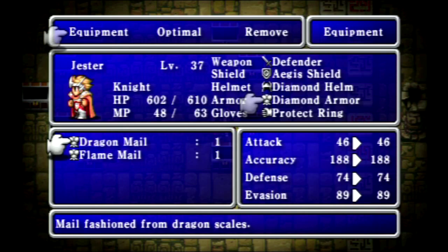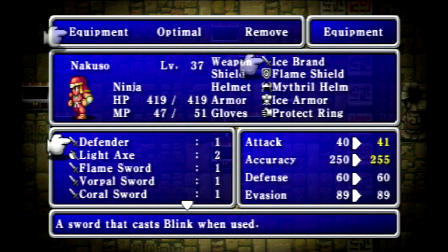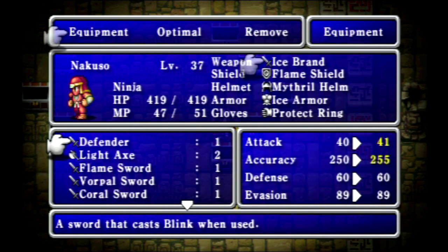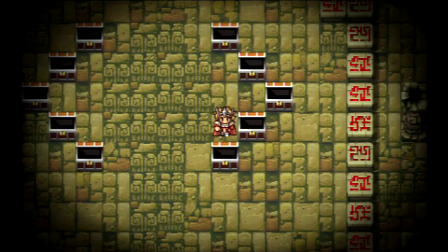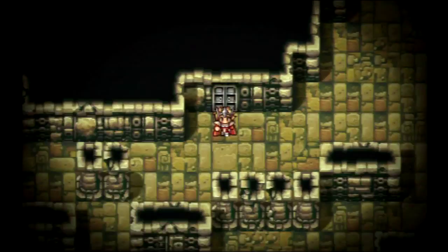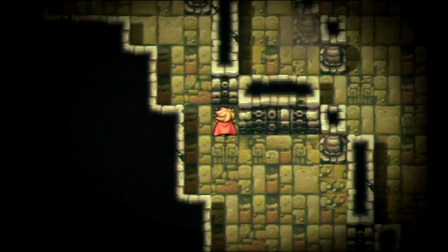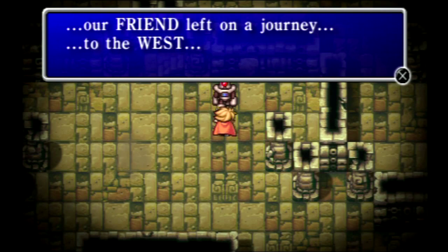The Sunblade is a little bit stronger than the Defender but its accuracy is a little bit lower, so you kind of got to balance it out. I'll throw it on my Knight and move my Defender over to my Ninja to max out his attack strength. We'll keep the Ice Brand on my namesake. We're already almost done with the Mirage Tower. This has been much longer for me because of the random battles, but it should really only be a couple of minutes once I cut those out. I am not looking forward to the Flying Fortress — there are four levels to traverse with lots of random encounters.